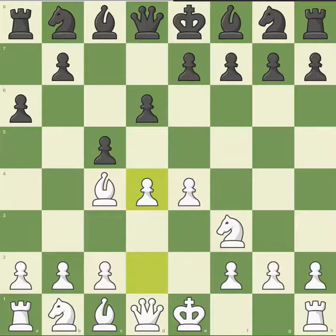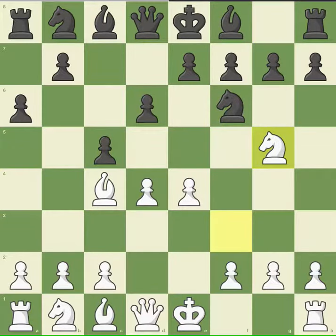I move my center pawn to exert more pressure at the center of the board. I watch to see if he eats my pawn — he doesn't take it. He moves his knight, and I move my knight to the right side with the plan of attacking the square f7, the weaker square that I always like to target.